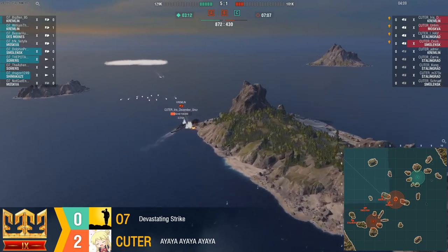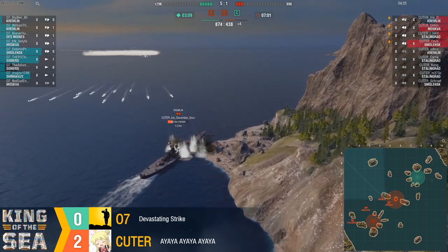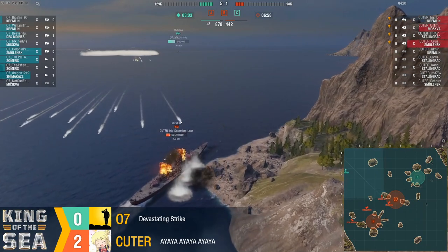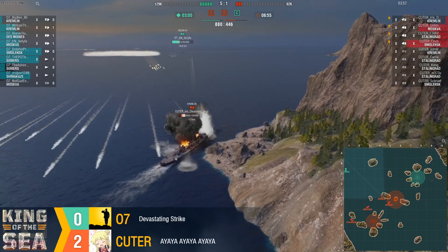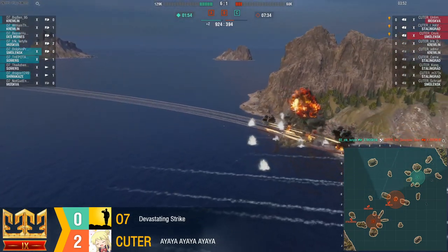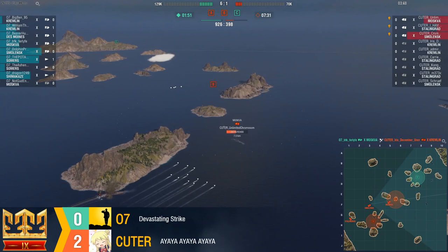Cuter has no vision right now — they cannot see any 07 ships. That's one of the disadvantages of this composition. All that radar means they can see things when they push the button, but when they don't have the button, they can't. Iris is going out. Two minutes on the timer for 07 — all they have to do is survive, and they'll win on the strength of their C cap. What a comeback.